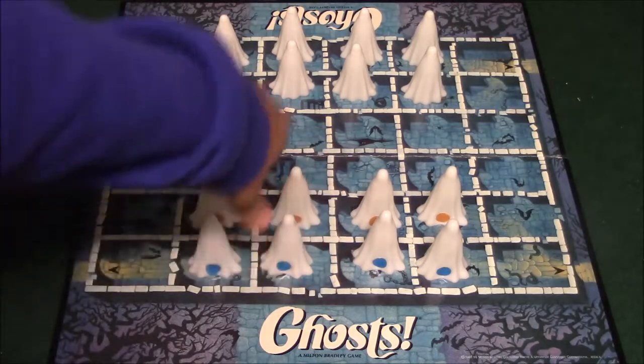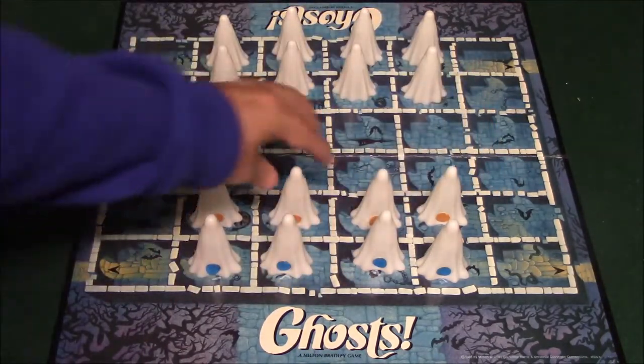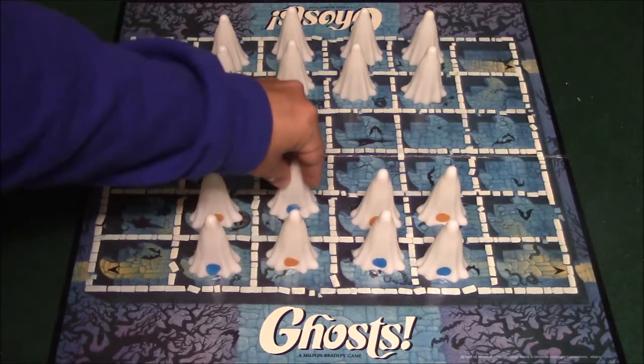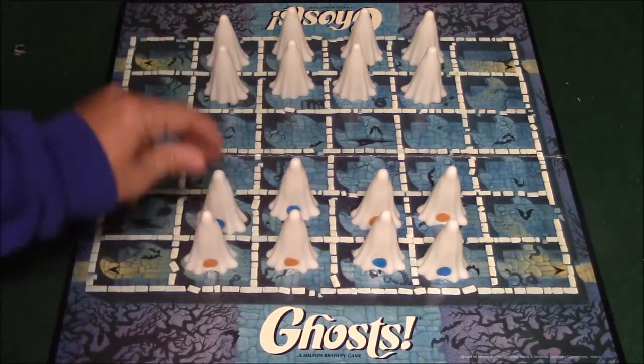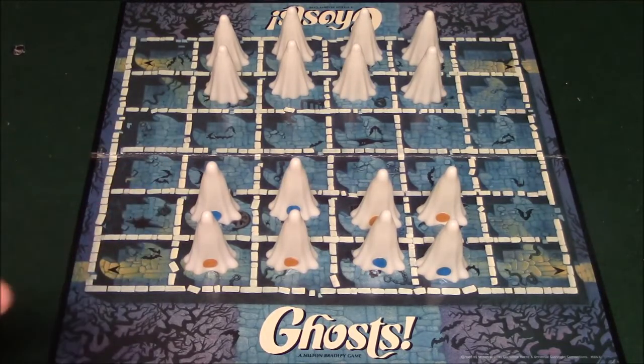You can basically arrange your eight ghosts in this section however you would like to. So just for the heck of it, I'm going to go ahead and do it something like this. What you're basically going to do is move your ghosts either horizontally or vertically — you're not going to move them diagonally. And if you want to do a capture, you'll simply move your ghost into a space where your opponent's ghost is.